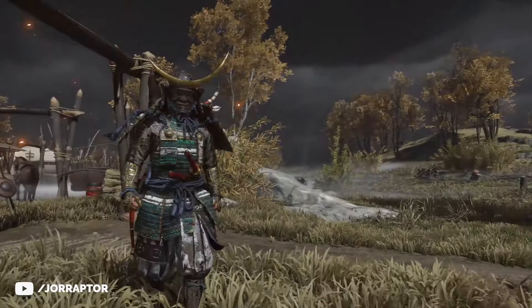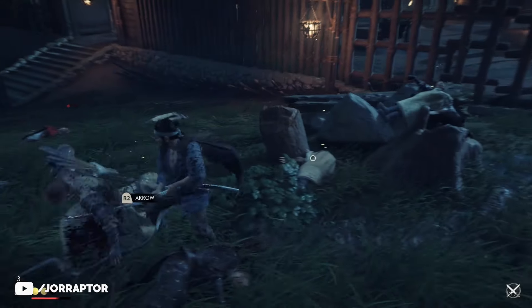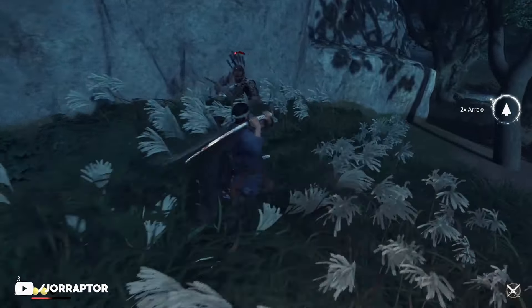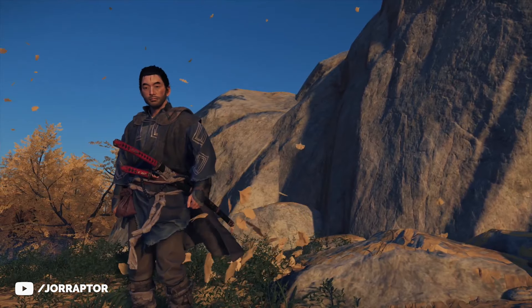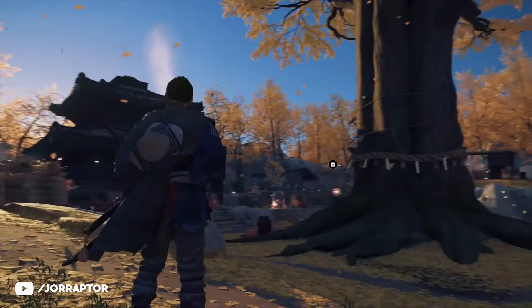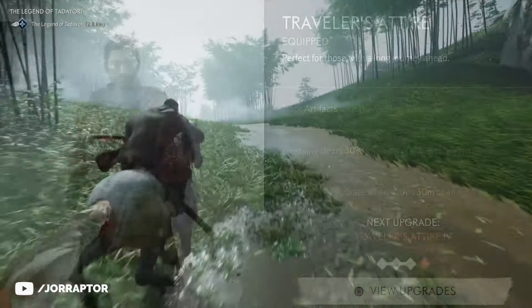I will link to all my Ghost of Tsushima videos in the pinned comment so you can easily watch them. You get the Samurai Clan Armor from the Masako main mission — actually the third open world main mission in the game. You can already get another outfit before that, depending on when you visit your first merchant. By talking to the shopkeeper you get the Traveler's Attire. You can find a merchant in the first camp that appears on your map, and any merchant you come across will give you the armor the first time you speak to them. This armor is super handy to upgrade as soon as possible to get that 30% extra fog clear when exploring the open world. It also helps you track artifacts, or has the controller vibrate when within artifact distance so you can easily track them.